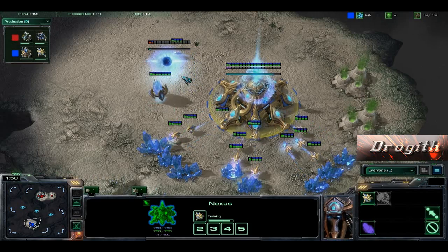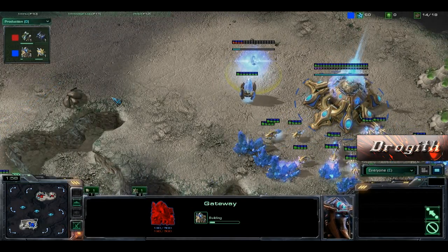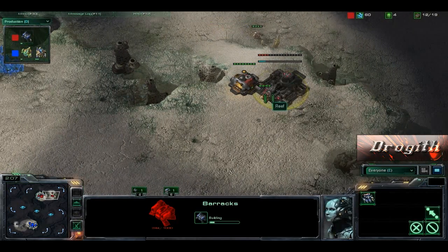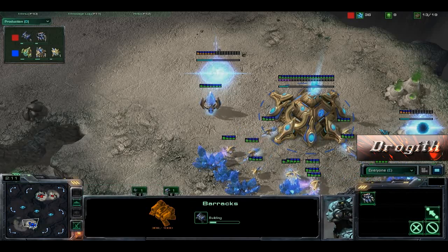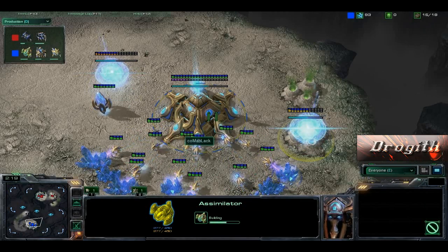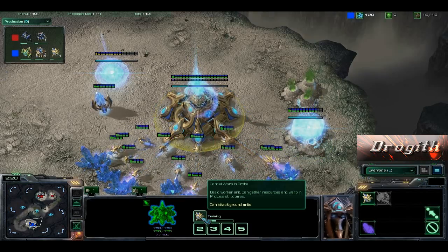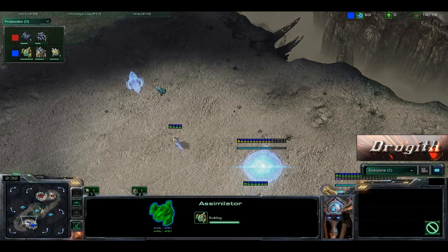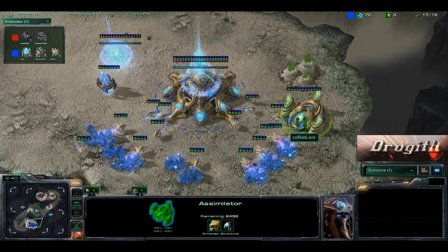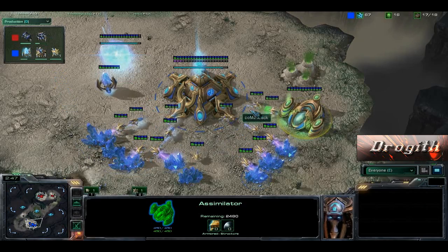Finally putting a Gateway down at 13 — pretty standard build right off the bat. I'd say the Gateway was a little bit late, though. You're on Desert Oasis so you're not expecting an early rush unless you're getting a proxy barracks. Gas going down at 13 as well, got the early minerals. Three probes right on that gas. 13 Gateway and then 13-14 Assimilator somewhere around there.